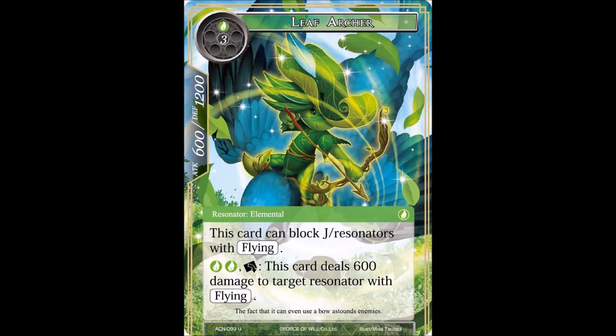Next up we have an equally cute card - Leaf Archer, and it's like riding on top of a bird with a little hat made of a leaf. It is adorable, although it is quite expensive at four - one wind and three void. It's 600/1200, so kind of odd stats. This card can block J/resonators with flying, which is what the starter deck badly needed. It's kind of handy because it has 1200 defense, which is a decent amount when going up against flyers.